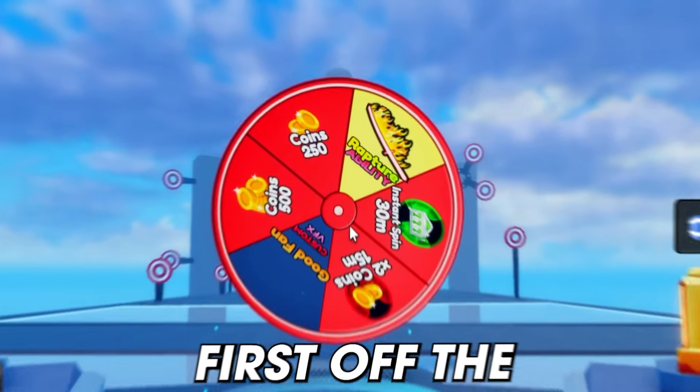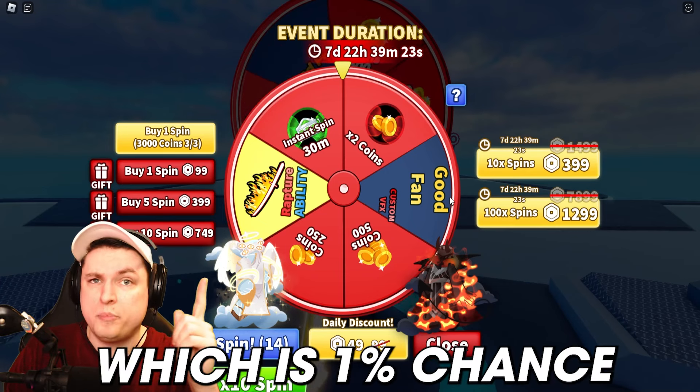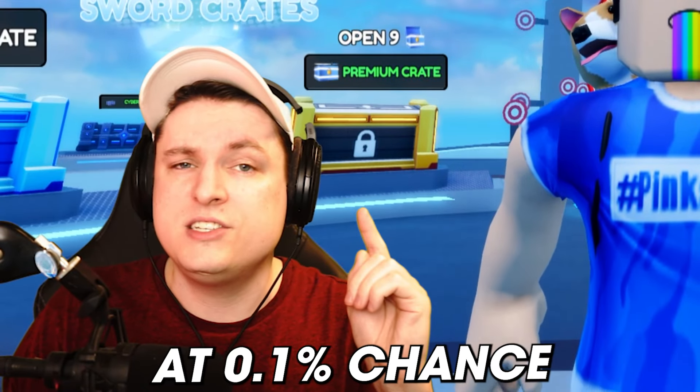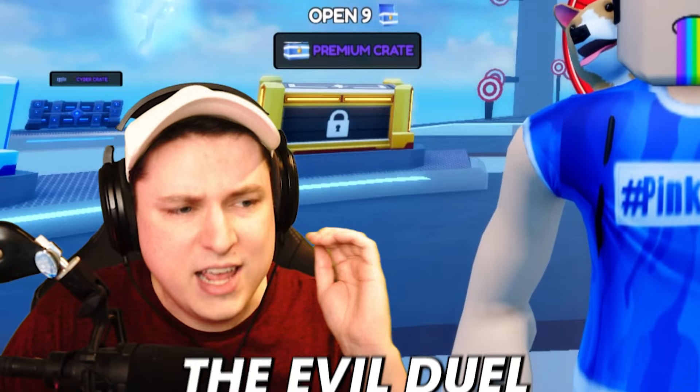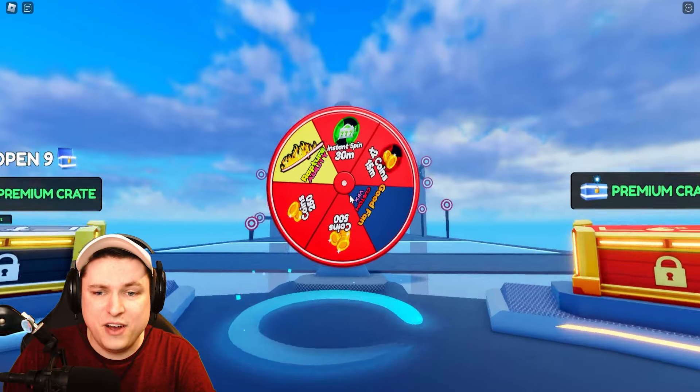Let's get into the updates. First off, the lobby spin wheel has been updated. There will be the good fan at 1% chance, the dual good fans at 0.1% chance, and the final tier is going to be the evil dual fans at 0.01%. You can find these right now in the new spin wheel, so good luck spinning for them.